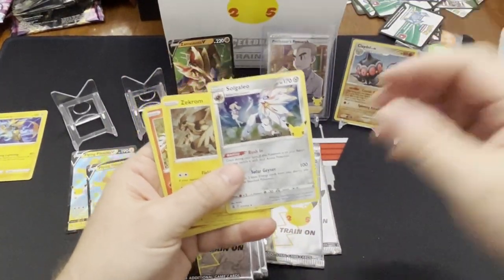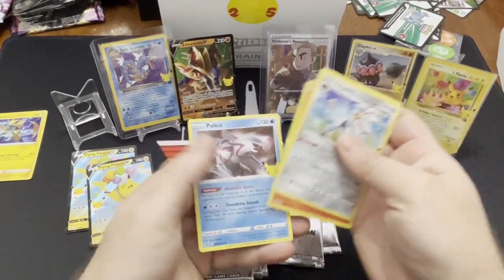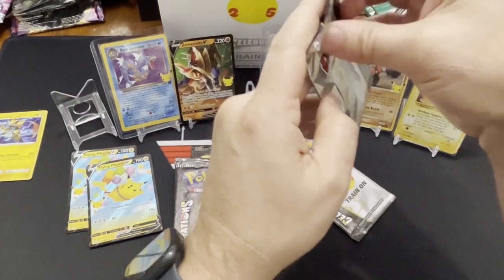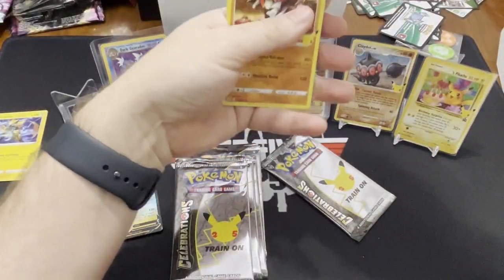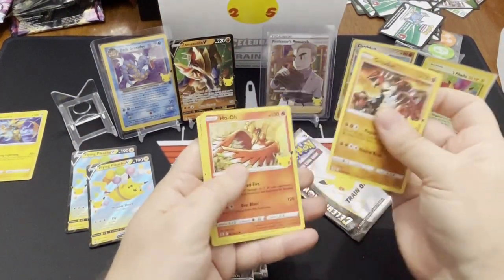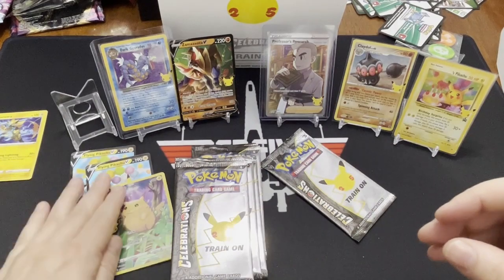Lugia. Zekrom. And Palkia. I want a couple of the big guys — like a Venusaur or whatever. I just saw the back of this one. It's going to be your favorite. Groudon. Lugia. And the regular Pikachu. We don't have to sleeve it. We'll put all the Pikachus right here in a little stack.